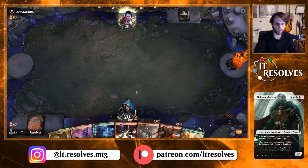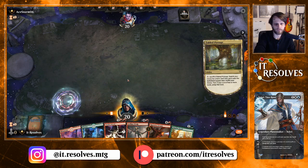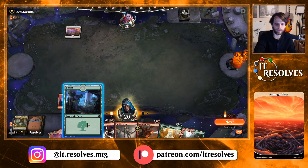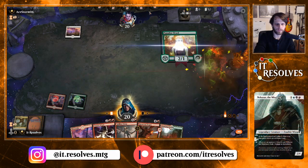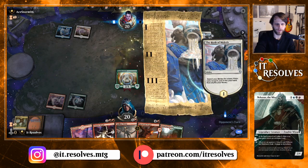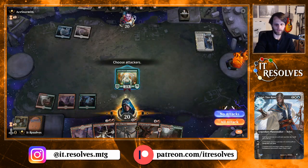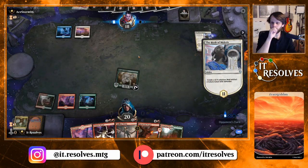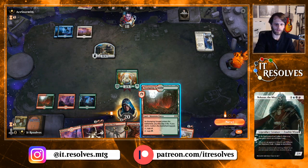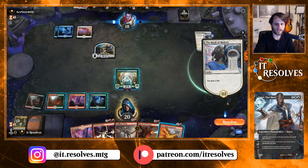Yeah, I think we keep this — it's actually fairly solid. We can start off with Fabled Passage and get our second red for the upcoming Storm's Wrath. Blue-white — looks like Azorius Control. In that case I'm just going to swing in here. Take the damage when you can against an Azorius Control deck, and that certainly was an opportunity to do so. Here again I think we're just going to do this and then pass — taking it slow against this deck.